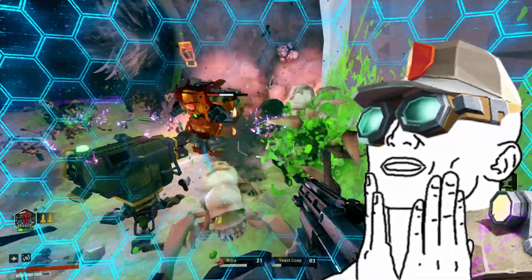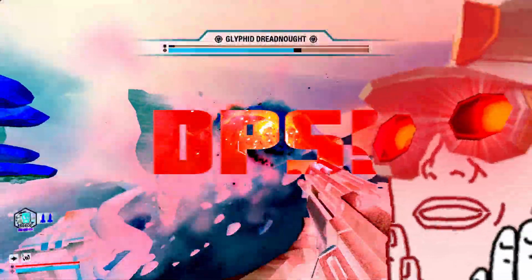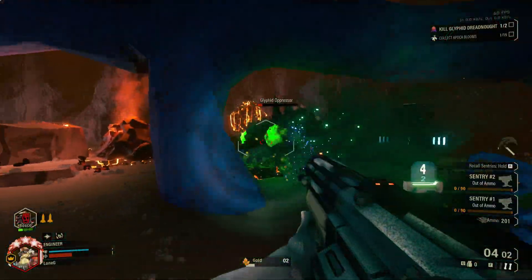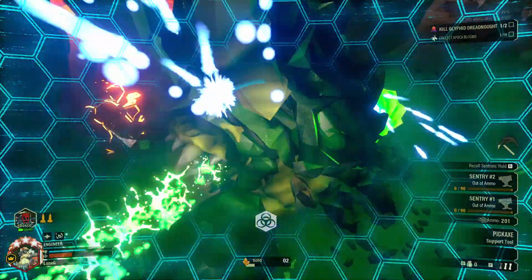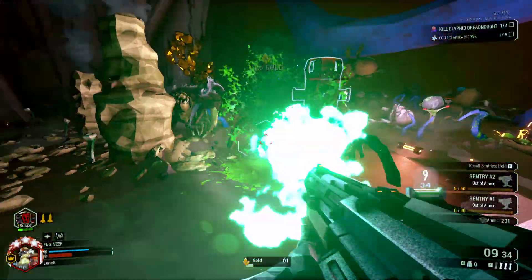Strengths: close range DPS through the roof. Weaknesses: anything past your beard will simply not notice your presence. Not to mention that you consume ammo at an absurd rate. Why was 6 scared of 7? Because 7 ate 11 shells in 2.4 seconds, mate — 7 being the cycle overload and 6 being your meager ammo count.